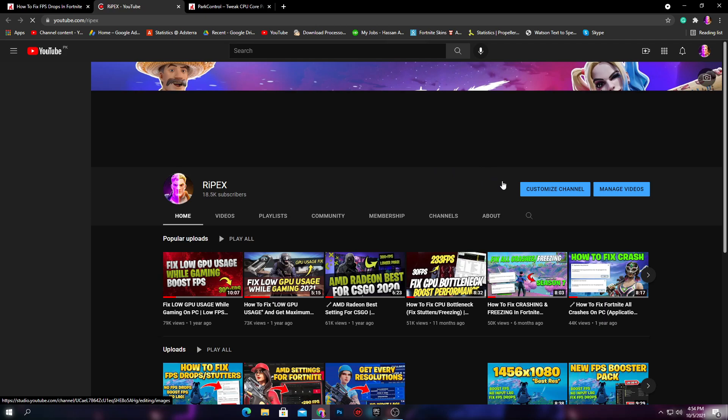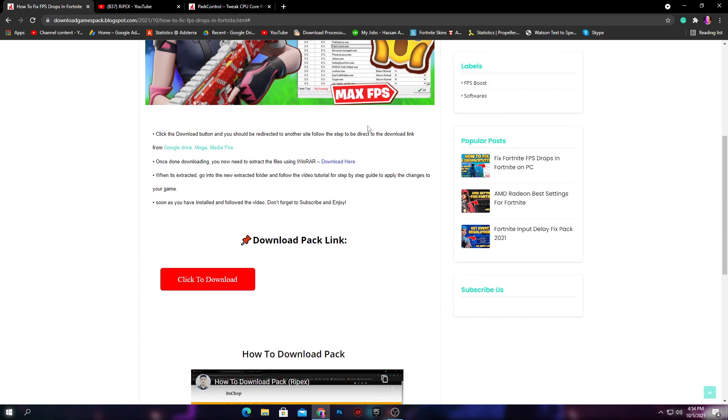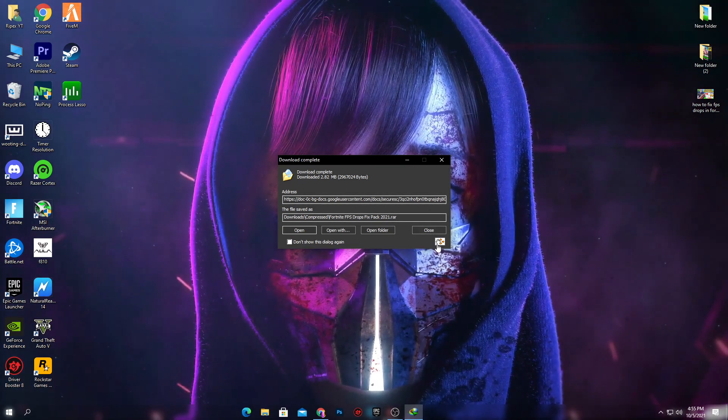Click here on the subscribe-to-unlock link and it will take you to my YouTube channel. If you have not subscribed to my channel, please subscribe and turn on the bell notifications. After doing that, go back on my website and it will generate a download link. Click on the download button — this will take you to Google Drive. Click on the download button again and download this pack on your PC.